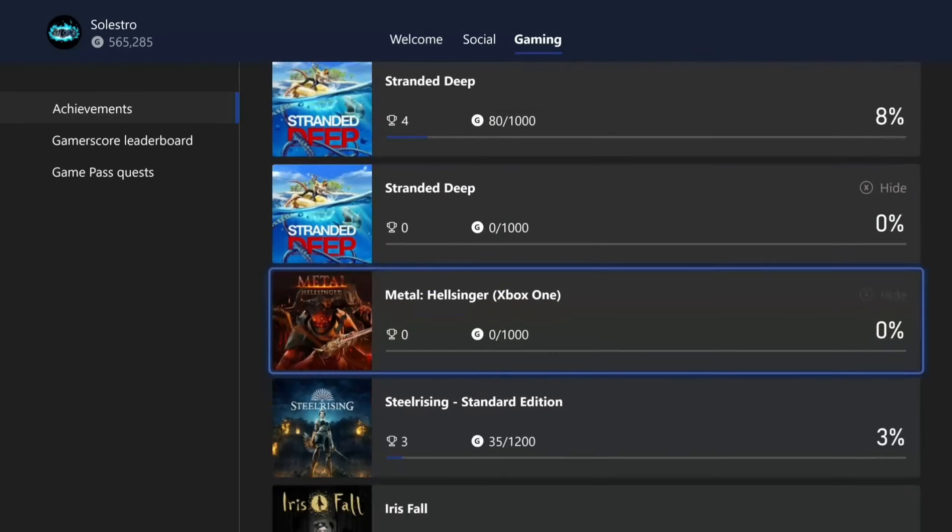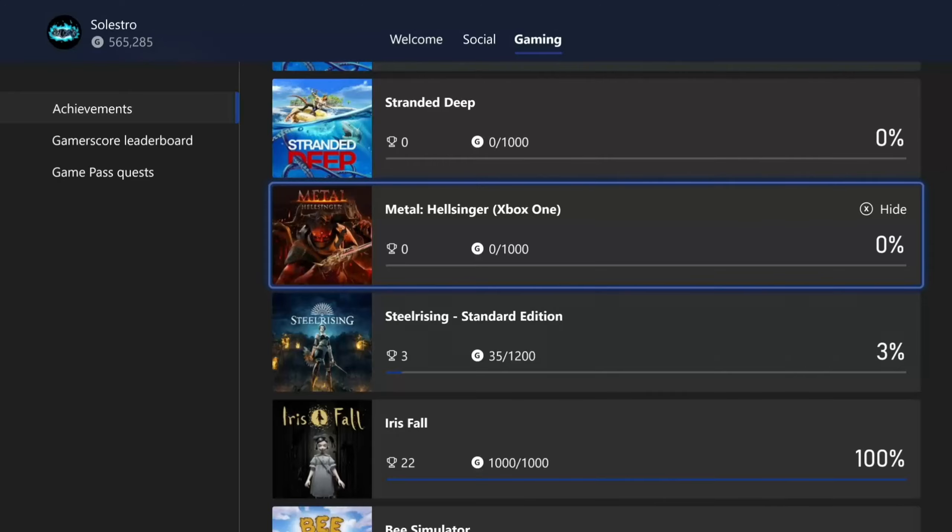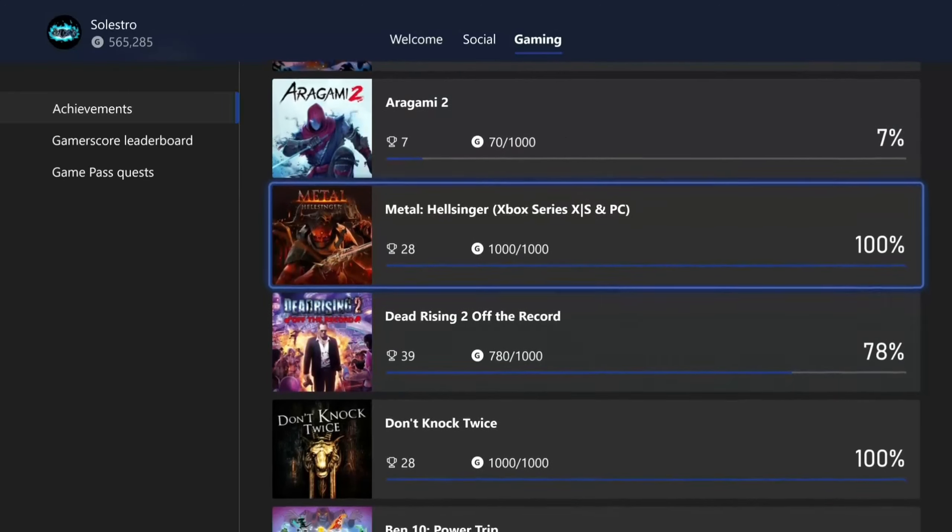Just basically follow along with this. I'll show you a quicker way to do it even if you're not into rhythm games. As you can see, they have two separate achievement pools: Metal Hellsinger on Xbox One and Metal Hellsinger Xbox Series X/PC.